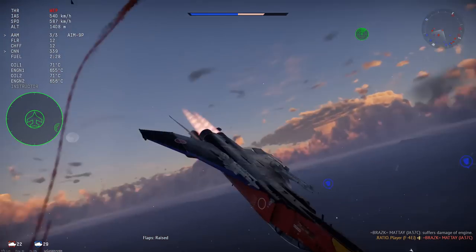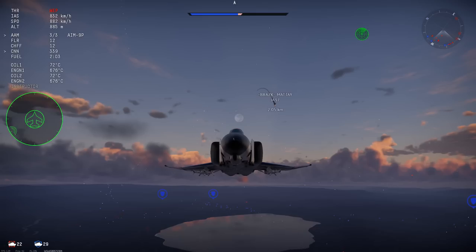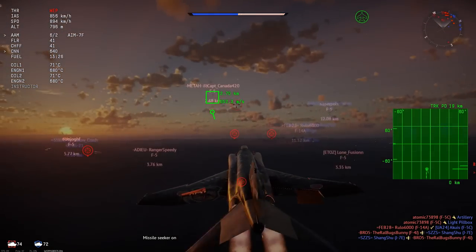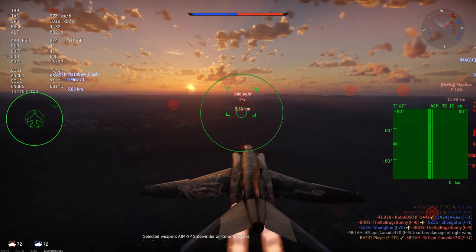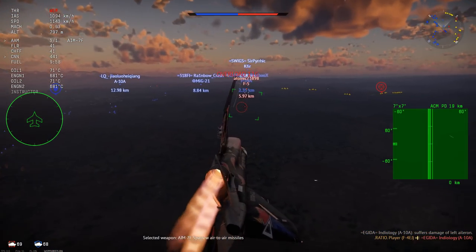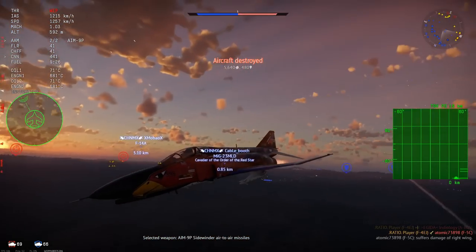The F4 EJ Kai isn't exactly one of the best planes at top tier, but you do get to lean heavily on that radar and those AIM-7s. I don't know if 'competitive' is the right word since the flight performance isn't all there, but you have those AIM-7s and radar, so I guess it's up for you to decide. The AIM-9P/J aren't the best but they do work — range isn't all there and they don't pull hard, but they're mildly flare resistant. Maybe in the future it'll get 9Ls in game, which would be cool, and I'd 100% make another video on it.